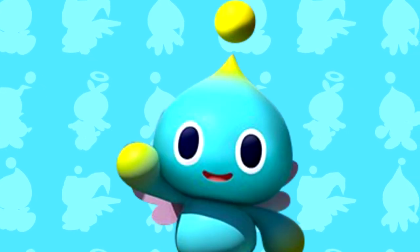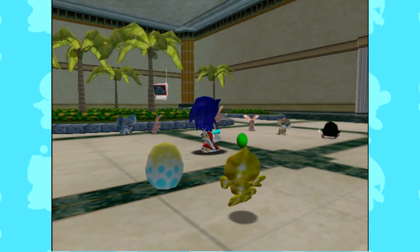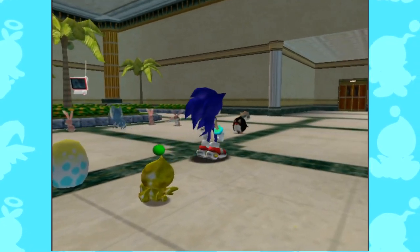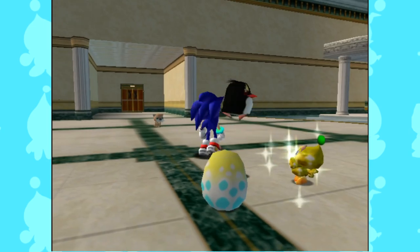Let's start with a little background. The Chao made its first appearance in 1998, or 1999 in the US, on the Dreamcast title Sonic Adventure. This was our first introduction to the Chao, and all the bases for the Chao were laid out here. You could race them, breed them, and of course care for them. This was done through playing the main story.